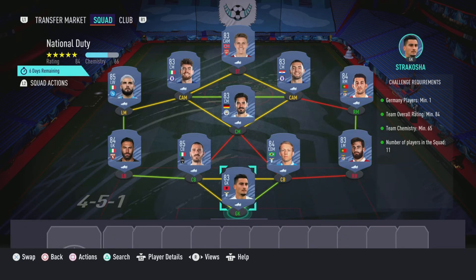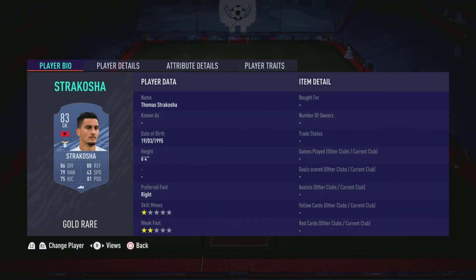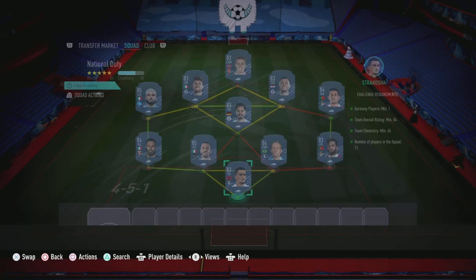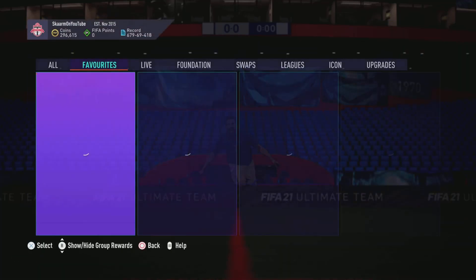Now let's move on to the National Duty section. Like I said, this can cost 90,000 coins to complete. No loyalty is required, as you can see. Here are the players I used, and that is the SBC completed.